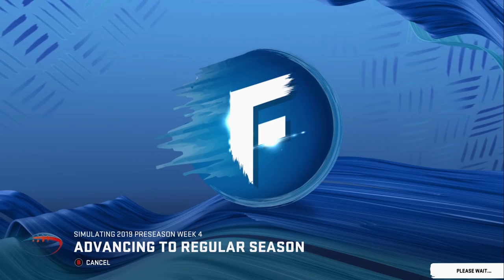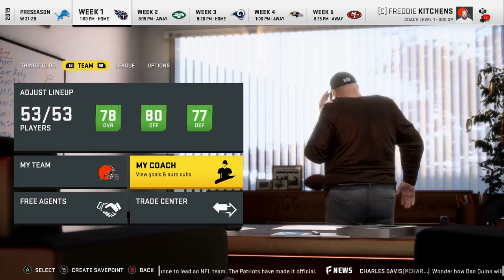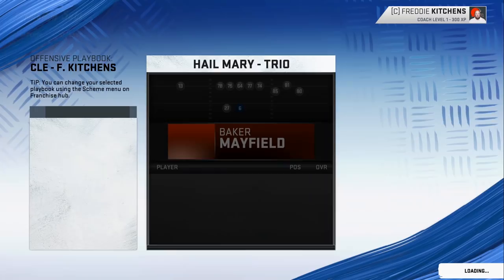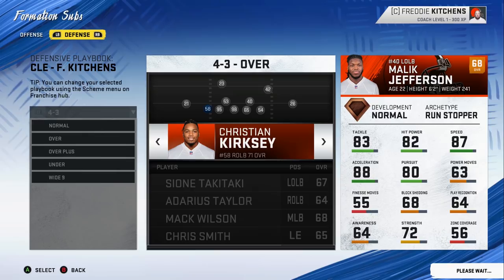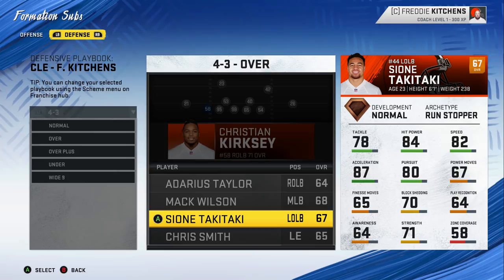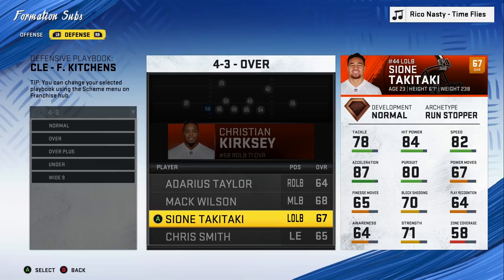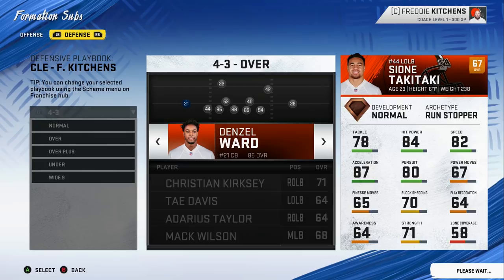Step nine is using formation subs, which I get a lot of questions about. This is a great way to use different packages — for example, putting a fourth wide receiver who's a good run blocker into the slot on inside zone plays. On defense, I use these a lot too. In a 4-3, for instance, you might play a tweener like Sione Takitaki instead of Christian Kirksey, who doesn't have the same pass-rush skill sets. You can create different formation looks and they translate right into your franchise.